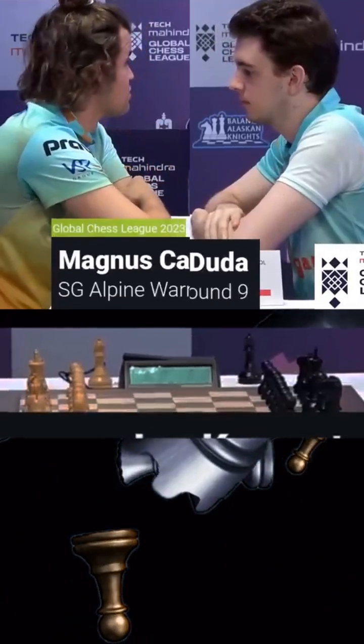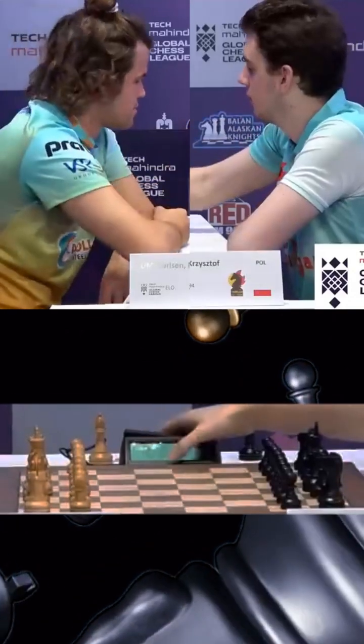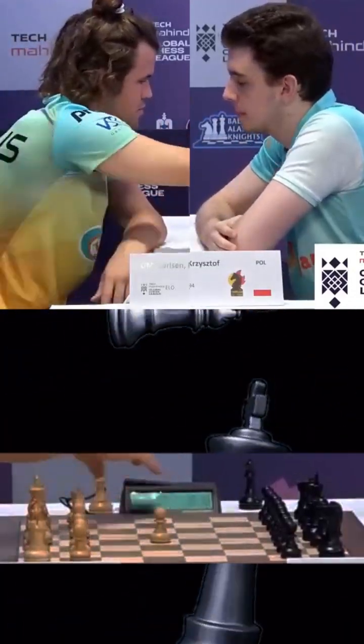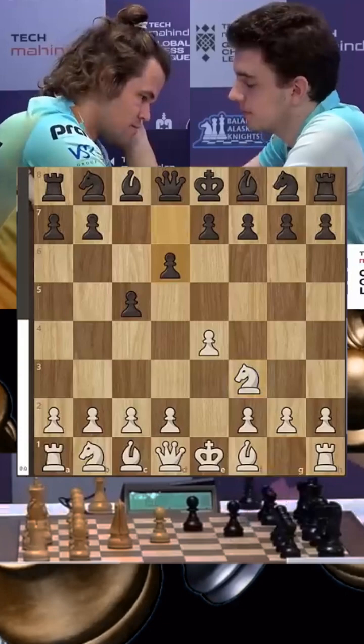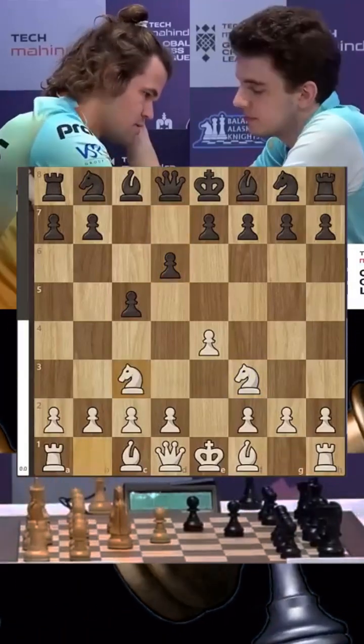Magnus Carlsen, playing for the SG Alpine Warriors, takes on Jan-Krzysztof Duda of the Chingari Gulf Titans. Magnus has the white pieces and opens with 1.e4. Duda plays the Sicilian — he wants to beat Magnus Carlsen. Magnus responds with knight c3, not going for the open Sicilian just as yet.